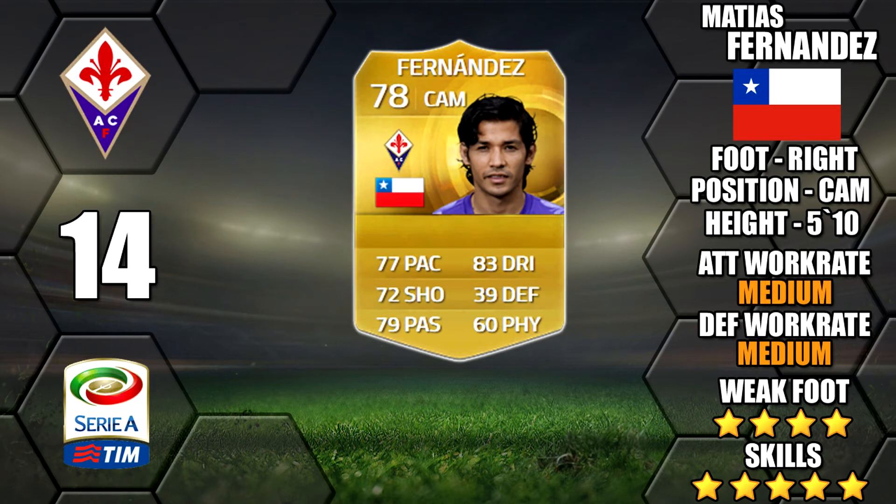Next up is Matthias Fernandes of Fiorentina. He'll be popular in Serie A teams. He's got a 4 star weak foot as well and good card stats. A medium/medium work rate isn't bad for a CAM, so look out for him — could be a bargain at the start.